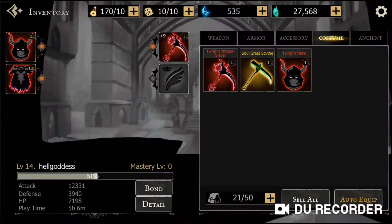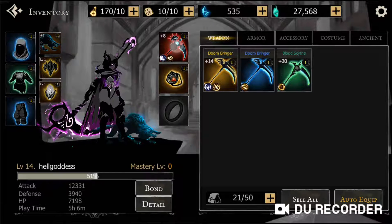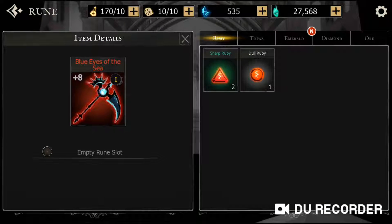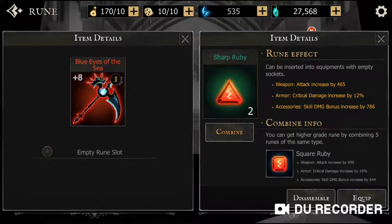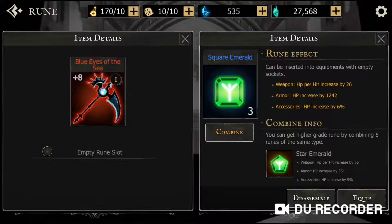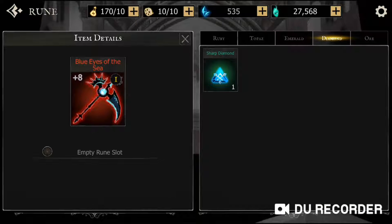But look at this guys — we just got a legendary weapon, and we can equip a rune slot. So I'm going to be doing that. Weapon attack increased by 465. Weapon block damage increased by 26. That's a very good one. Weapon damage against boss increased by 5%. CD reduction increased by 7%, and damage reduction increased by 2.4%.